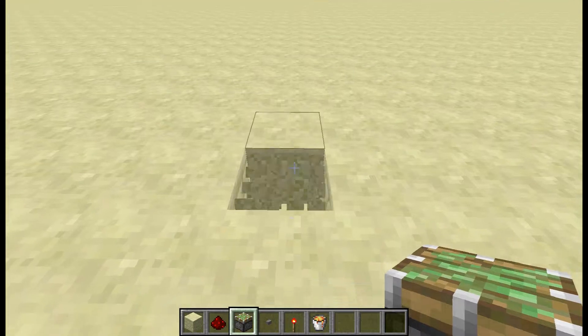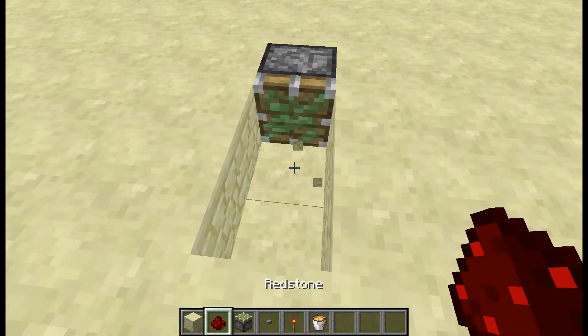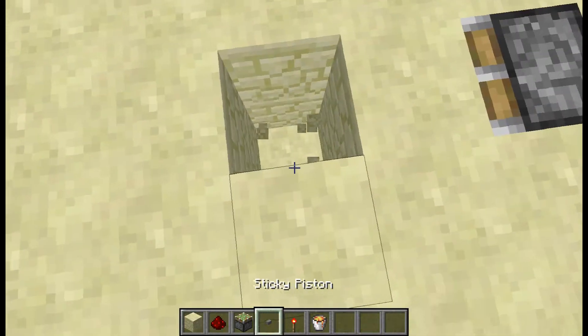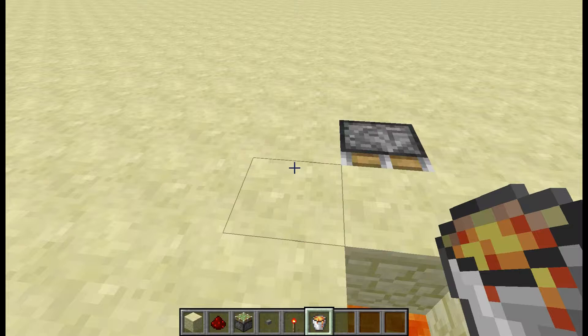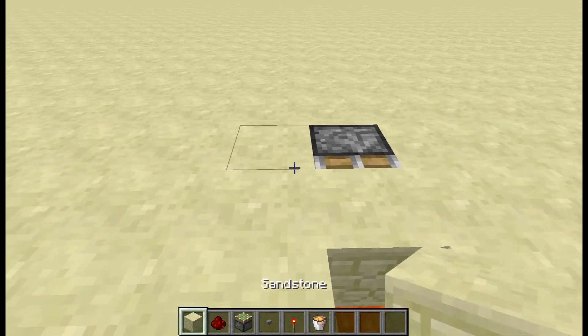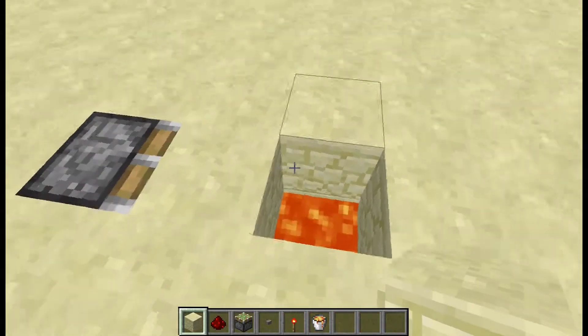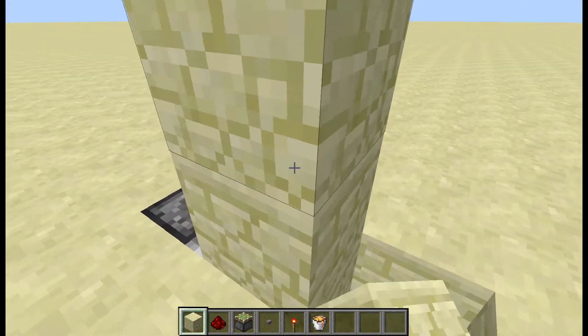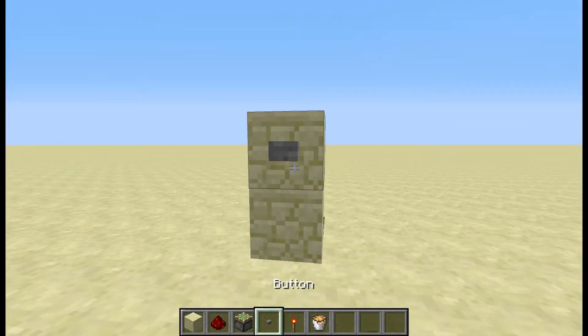Get right to it. I'm gonna just draw a couple of blocks, put your sticky piston down, block in front of it, lava there. Sorry if I mess up — I didn't build this one beforehand. Build a couple of blocks there, put a torch behind it, and a button there.